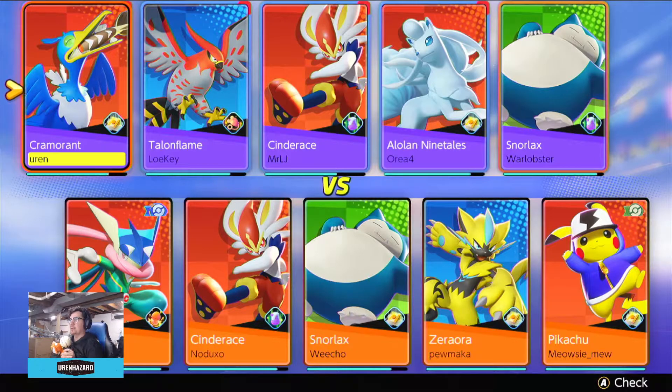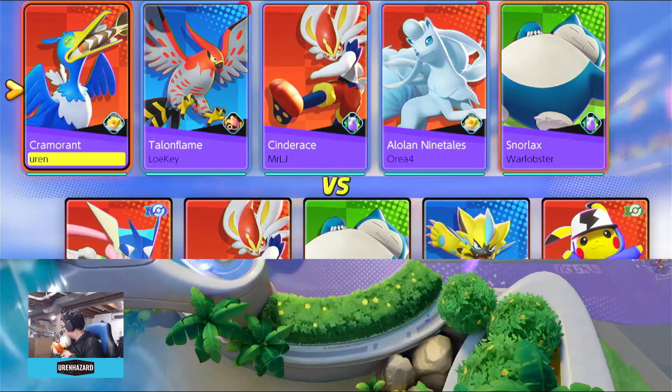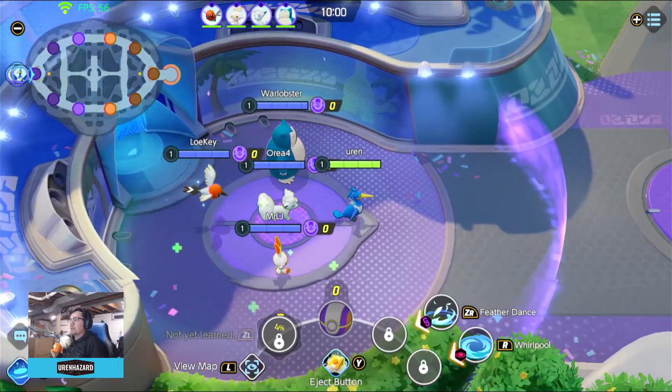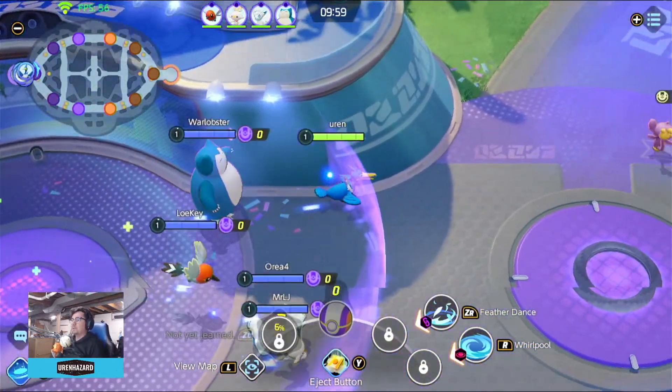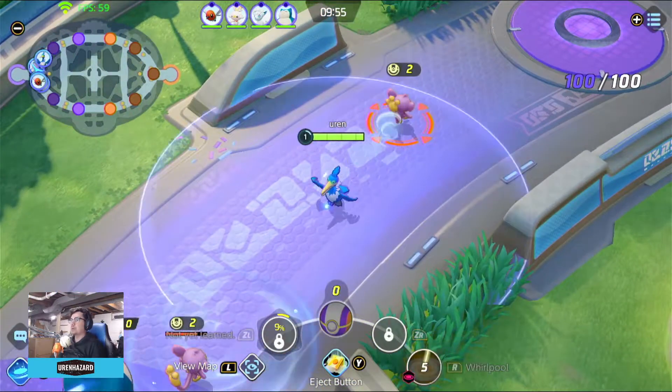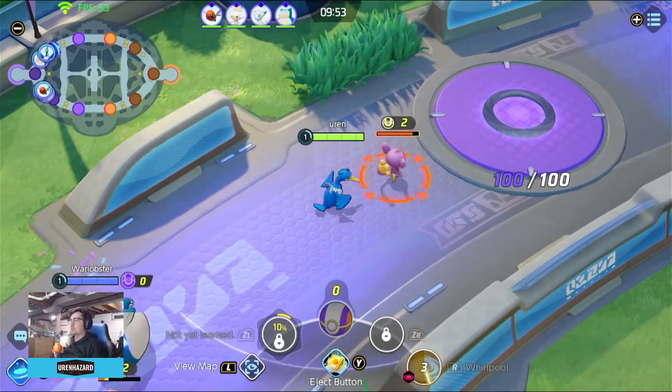What do we have? We got our team. They have Greninja, Baggy Pants Syndrome, Snorlax, Hip-Hop Pikachu, and Z-Z-Aura. Pepper — what are you doing? Pepper's my dog, just big chilling down here right now. All right, we're going top path. Hopefully the Snorlax goes with us. Just Snorlax — perfect. That's what I wanted to see.